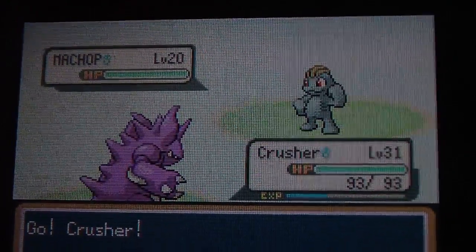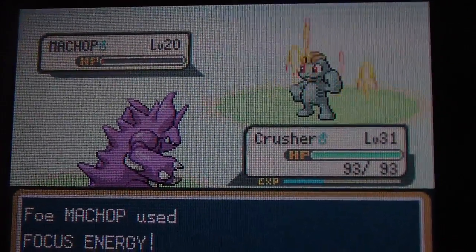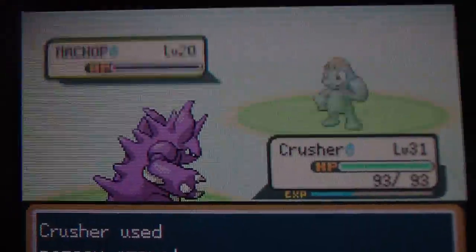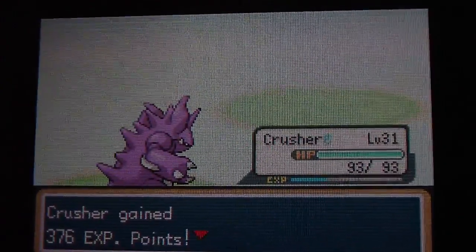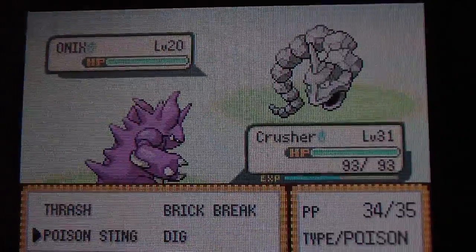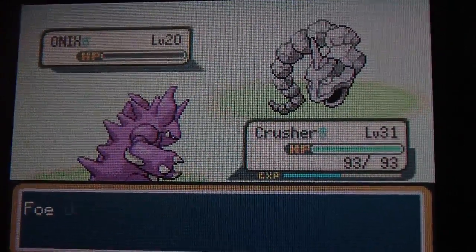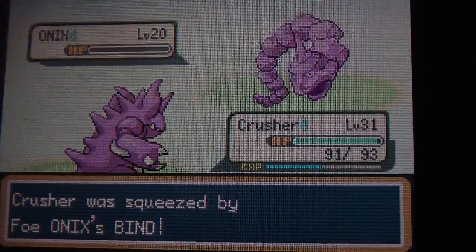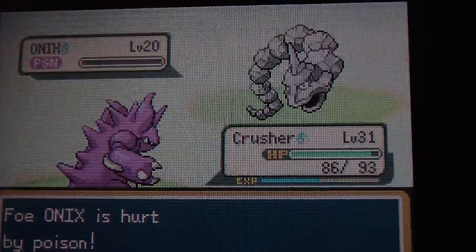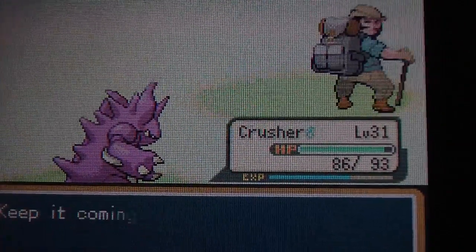I'm not going to use Scratch because I know he's probably going to have a Rock-type Pokemon come up next. He's on 1 HP — got it. Oh, the poison is going to kill him. I have to be hurt first before the poison kills him. Yeah, the normal damage comes before poison.